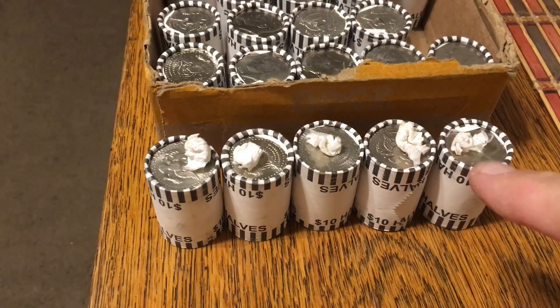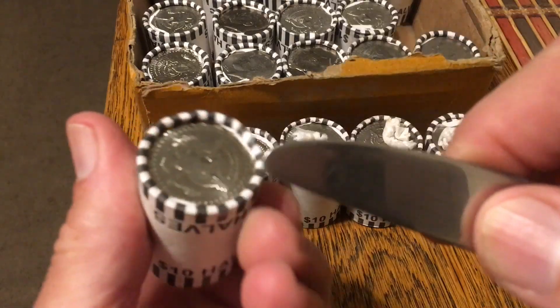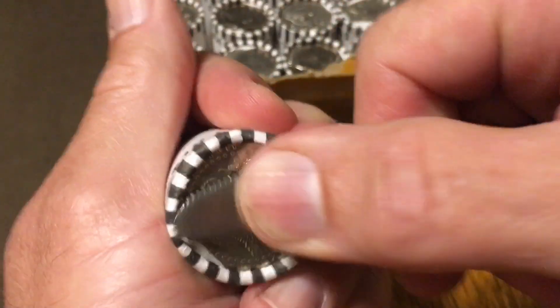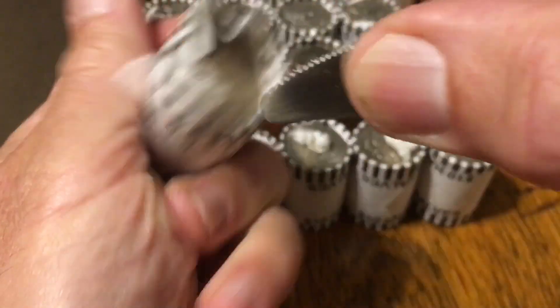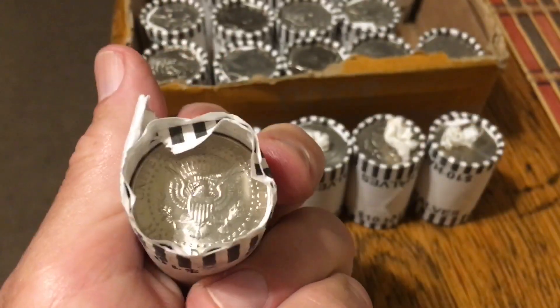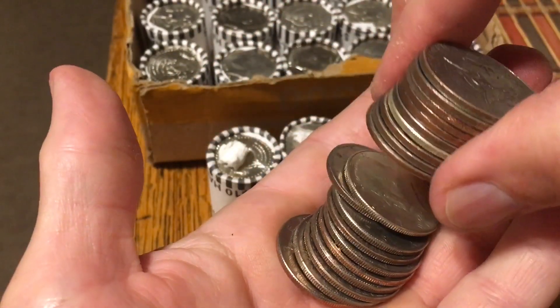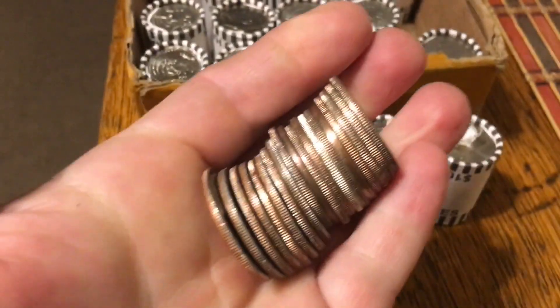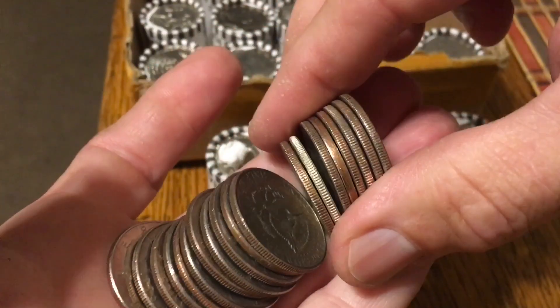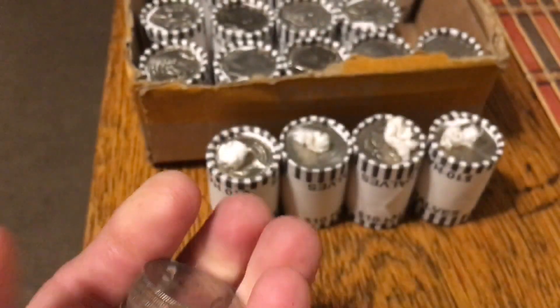I'm counting on there being 90 percenters in all of these — I'm hoping. If there are, what a way to end the hunt! On the fourth box: one box was a skunk, second box gave up three, third box gave up three 40s, and this box already has an ender. There we go — do I have two silvers in here? Quite possibly — there's one, there's two. I think this is a 40. That was a sandwich: 1967. And that sounded 90 — the heaviest roll — and it is a 90 percenter!